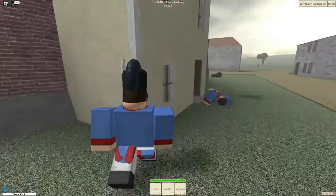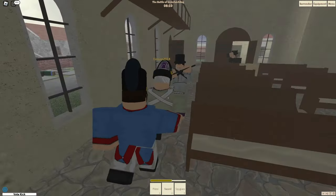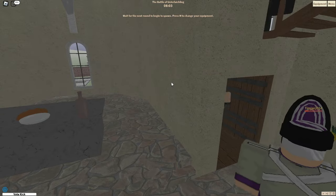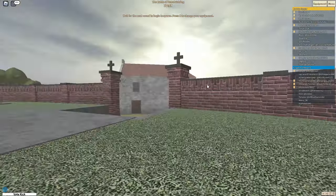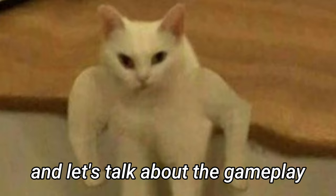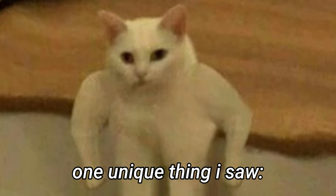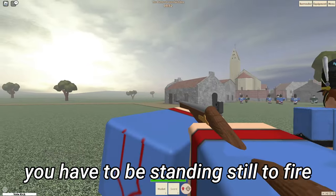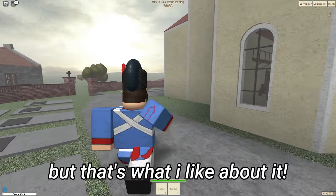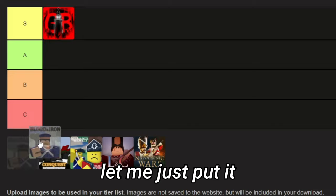One of my teammates is back here. I think one guy might be up here. Most of us might be dead. So that was Blood and Iron — I think that game is pretty solid for a Napoleonic War game. I really like how simple it is: pretty much just kill the enemies and win. Depending on your weapon, you have to be standing still to fire. The building style looks kind of plain, but there's nothing too distracting. I'll put it in the A tier.